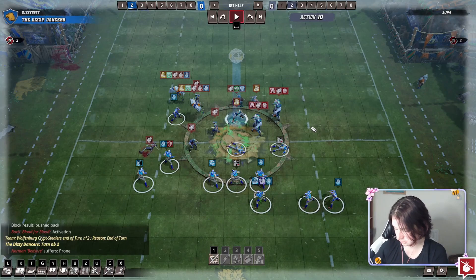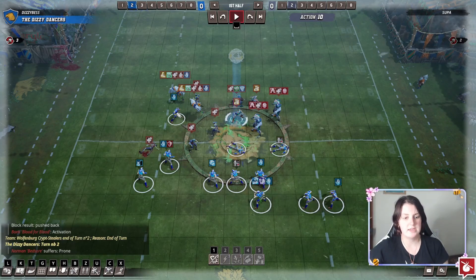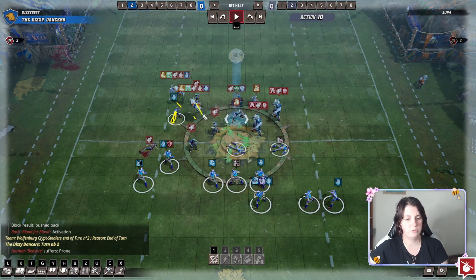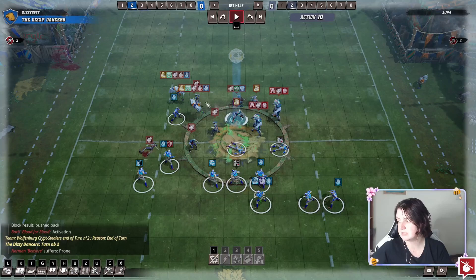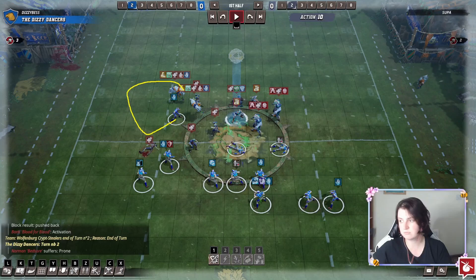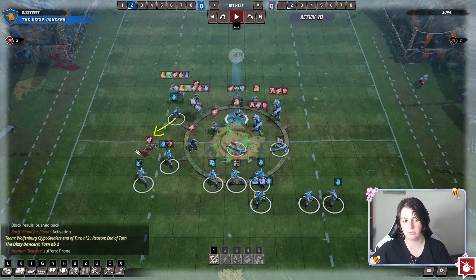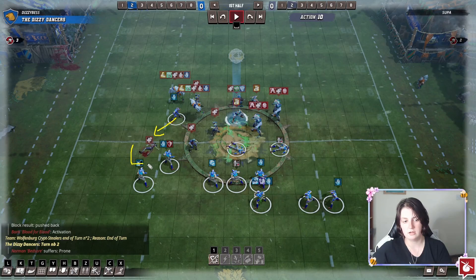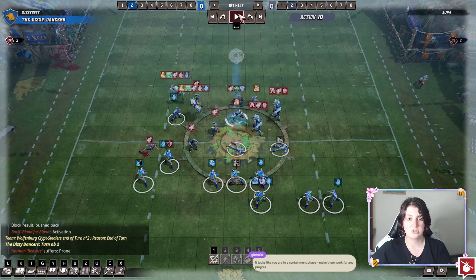This blitzer over here is also in a bit of trouble — it's got three players on it, two of them having blocks, so that's not great. We need to do something about this as well. I don't think it's about going round anymore — that time has passed. The pressure doesn't need to be on this side because they're already trying to deal with it. Maybe dodging out and coming back down here. So we've got this corner wall going on again, also in a containment phase — makes them work for any progress. Basically just trying to stop them from moving forward or sideways.